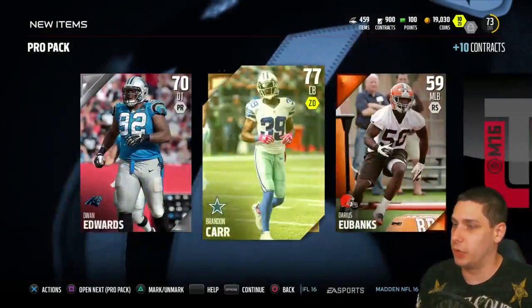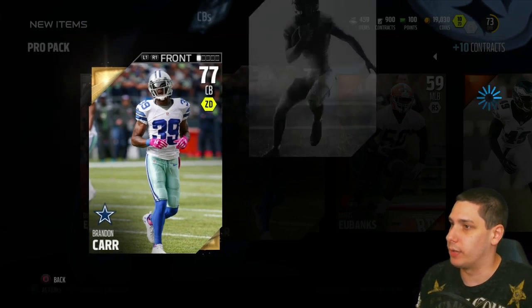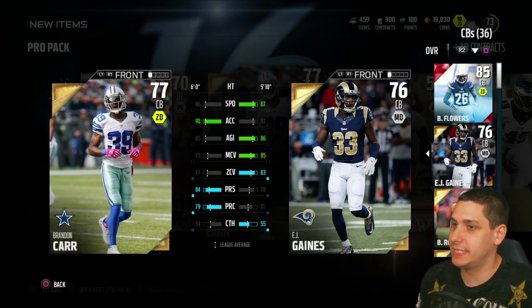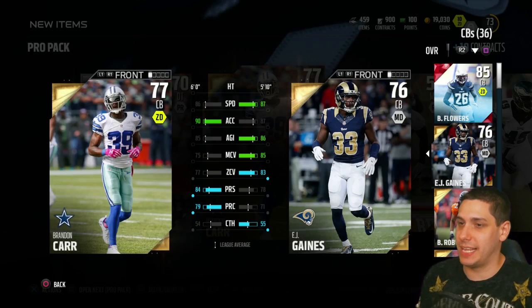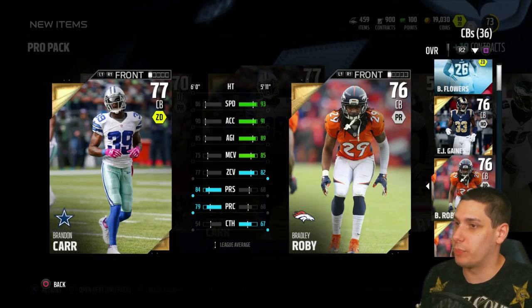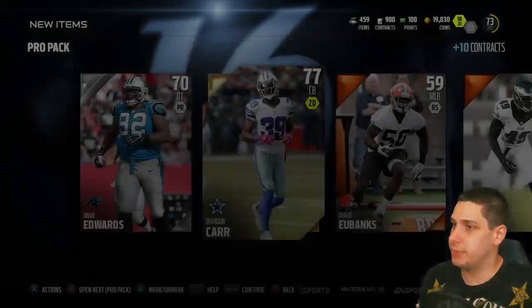We get Brandon Carr, so he's gonna have to play next to his old Kansas City Chiefs partner in crime, Brandon Flowers. Let's see what he looks like against our other corners. He's a little slower than EJ Gains, does have better press man coverage, but his zone coverage is lower too. I don't know if we can go with Brandon Carr above EJ Gains. He is six foot tall, so a couple inches taller. What do you guys think — do we go with Brandon Carr, go with the old Chiefs duo, or let EJ Gains play? We've got good options at cornerback at least.